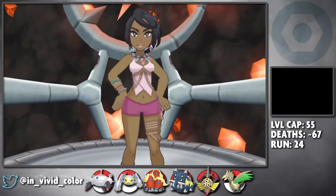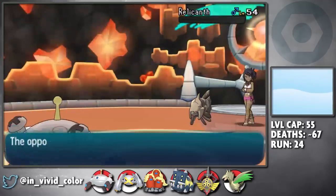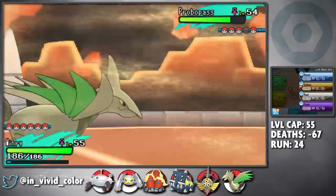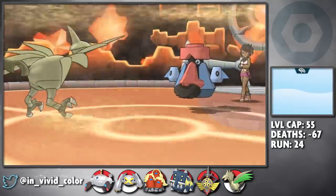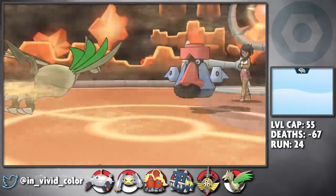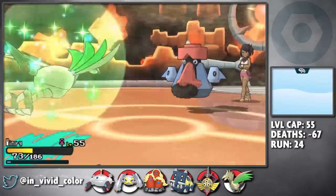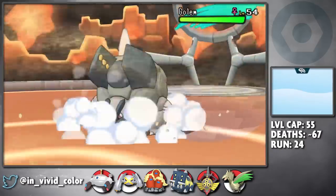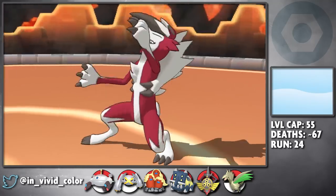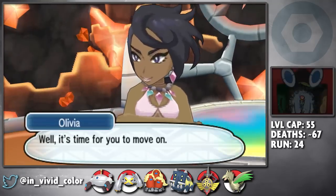We start off by challenging Olivia first since she'll be easy experience. I lead off with Envy into her Relicanth, and a Discharge fries this fish in one shot. She sends in her Probopass, so I Volt Switch into Winry to avoid an Earth Power. We set up 3 layers of spikes after getting paralyzed, stay healthy in front of the Probopass with Roosts, then start Roaring. We do this until her Alolan Golem is drawn out, letting me get a free switch into Maze, who one-shots the rest of her team with Earthquake and Iron Head. Maze was always going to be a monster in this battle — we just had to get him in for free.